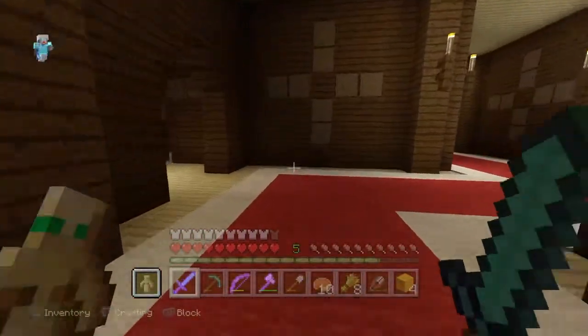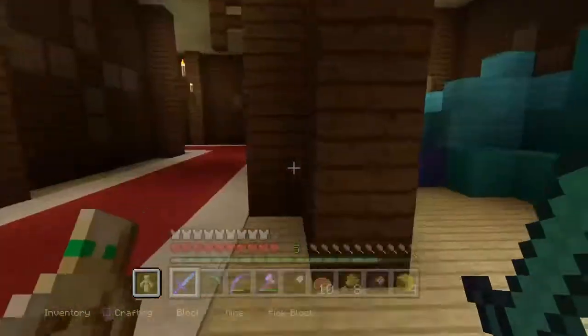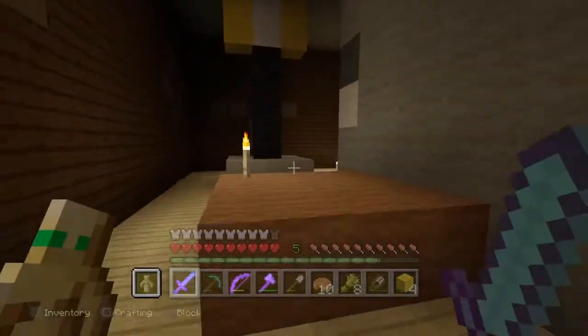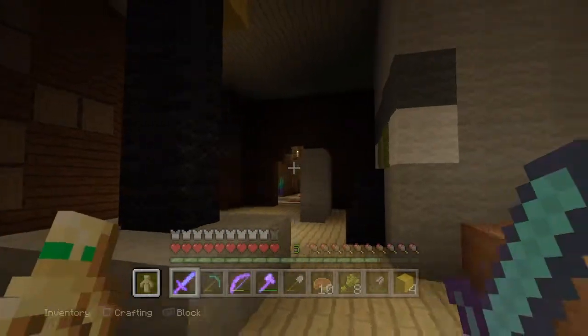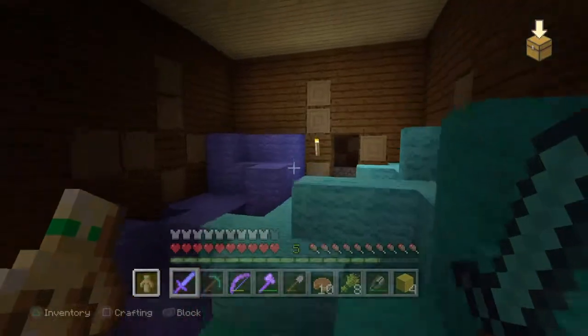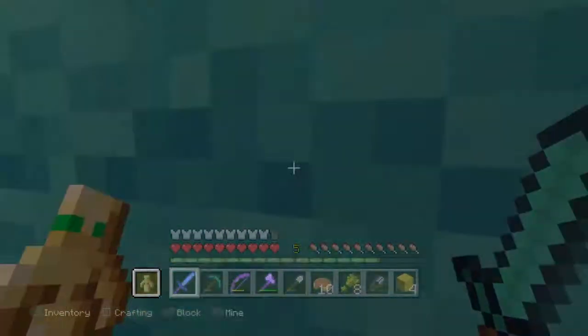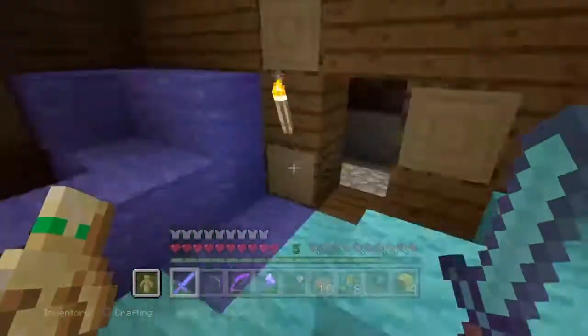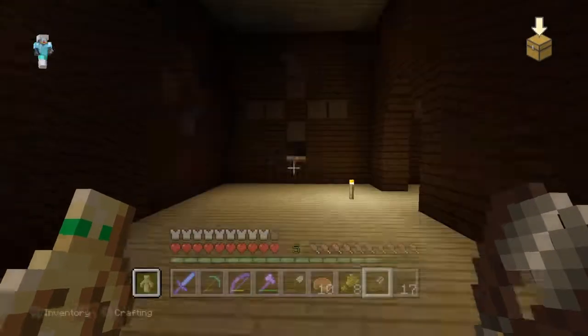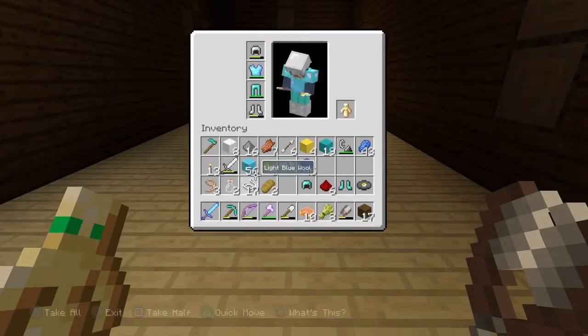Look at those flower pots — so there is a type of wool right here and there is a wool room, which is good because there's so much wool in here. I'll be back once I get every single piece of wool. Alright guys, I got all this wool from this room — 56 light blue wool, 46 blue wool, and 90 pieces of cyan wool.